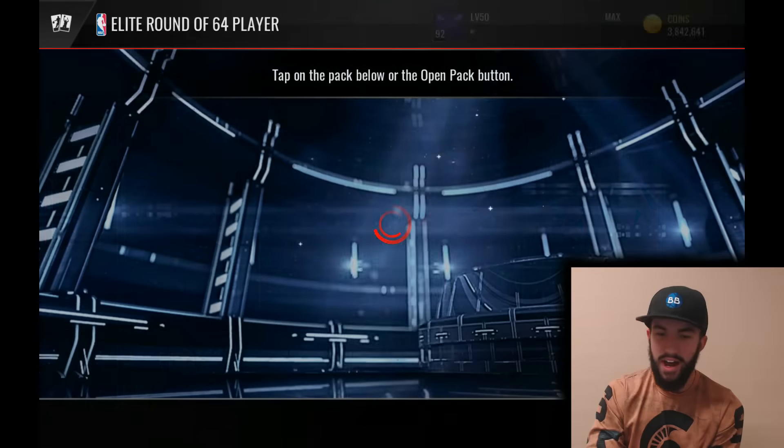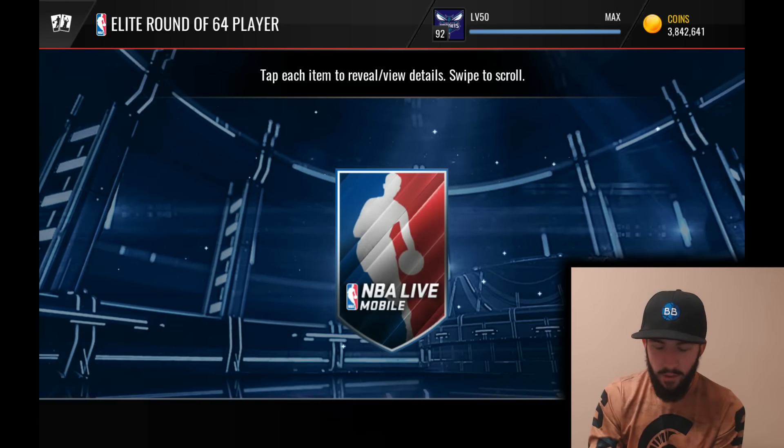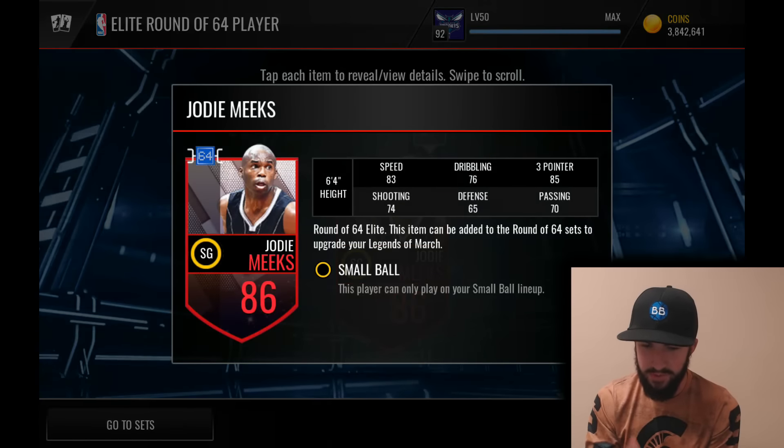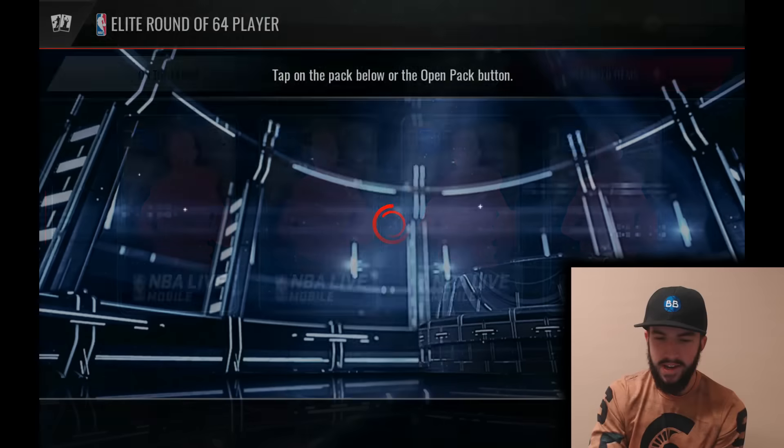Next up, another Gordon Hayward. I think we've pulled almost all of the elites that are available. We haven't pulled the Jameer Nelson yet. Oh — Jody Meeks! That's one of the ones we were missing. Another solid card. I honestly don't remember who he played for — I want to say UConn, actually, but I'm not positive.